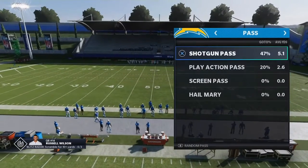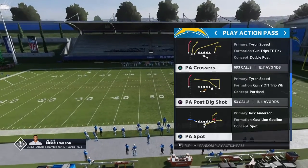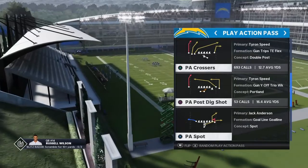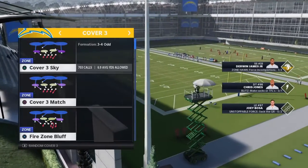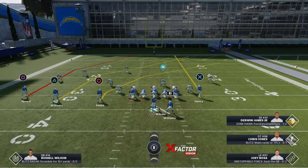Alright, so now out of this same formation, we're going to run PA Crossers — Gun Trips Flex Tight End. We're going to go Cover Three, Cover Three Purple.